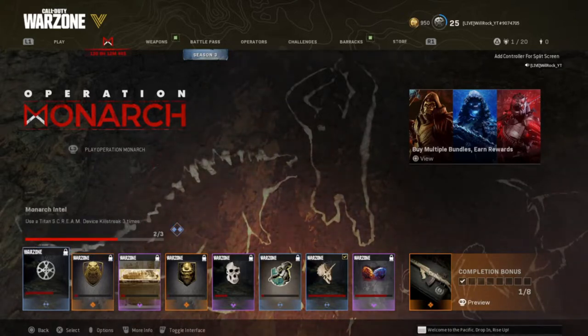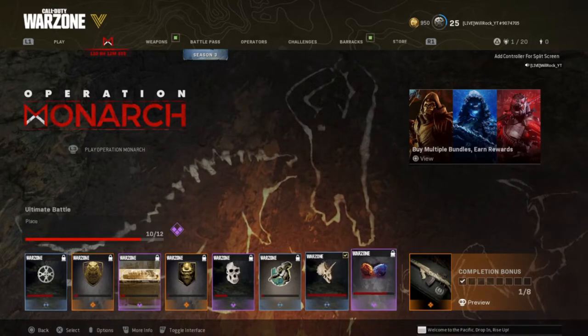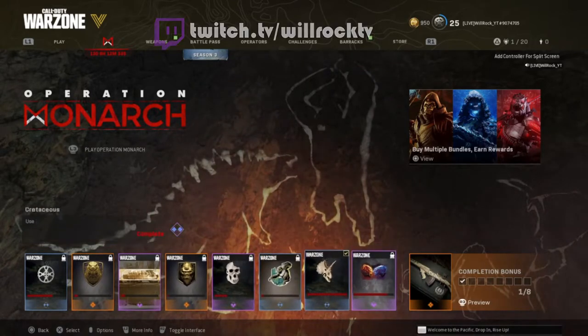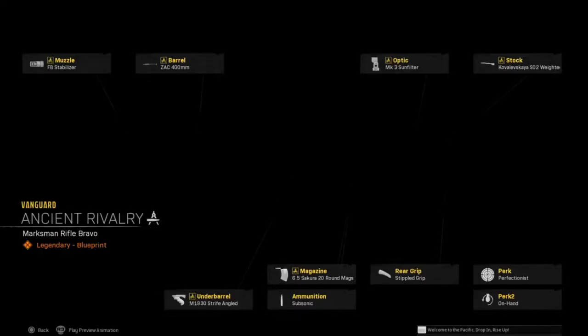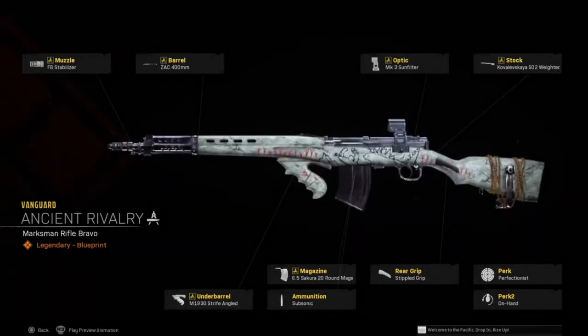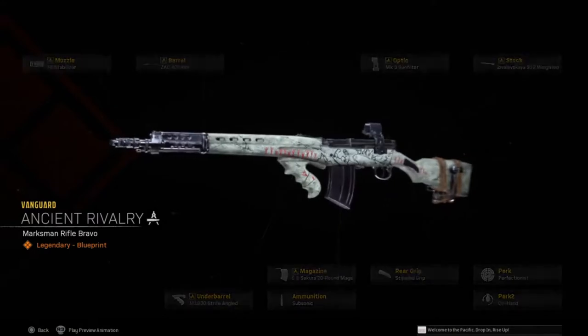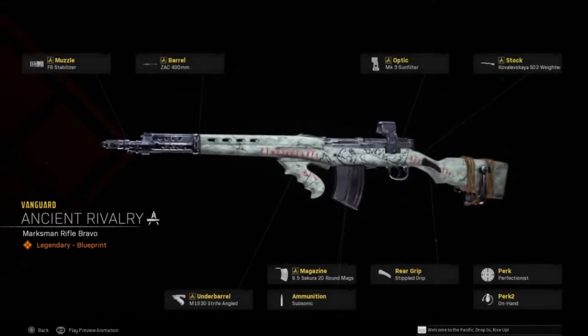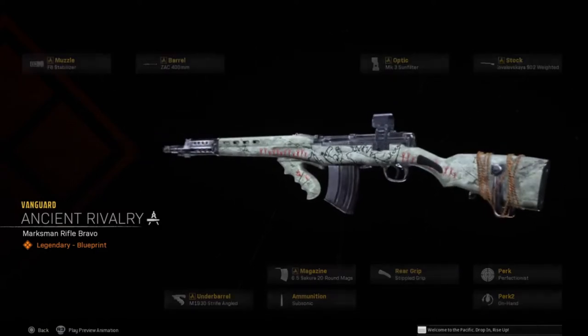Yeah, I've been playing for a while already, as you can see. Use the Titan Scream device killstreak three times — I used it twice. From the very first gameplay, I streamed for about two hours on Twitch and I didn't even get another one. When you complete all these, you get this weapon right here — it's a blueprint, it's a marksman rifle. It looks kind of sick.